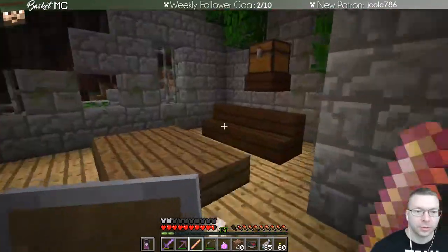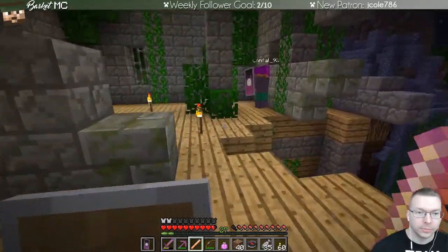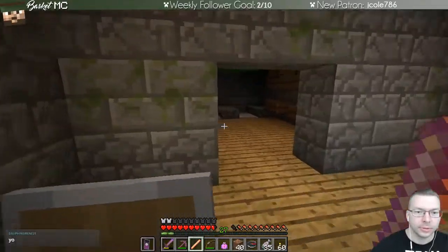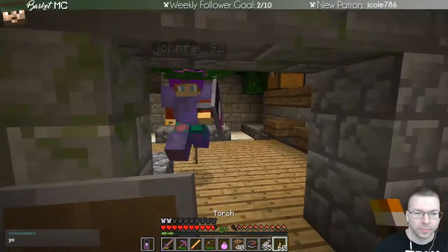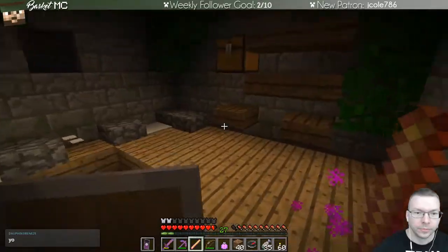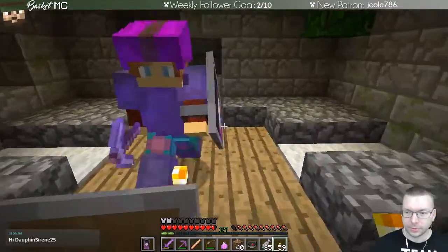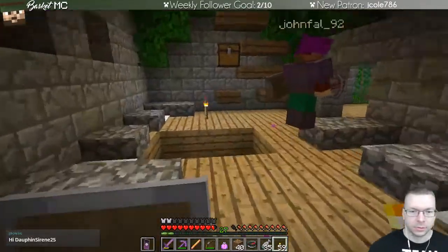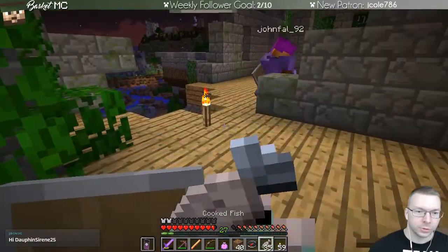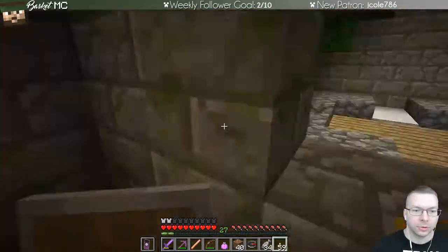There's a spawner in here we can come back to once we clear it more. I didn't touch the chest. Baby zombies, lots of zombies somewhere. Creeper spawners in this room. There's a chest here — should we grab it now? Let's clear out the whole building first because we're still spawning in here.